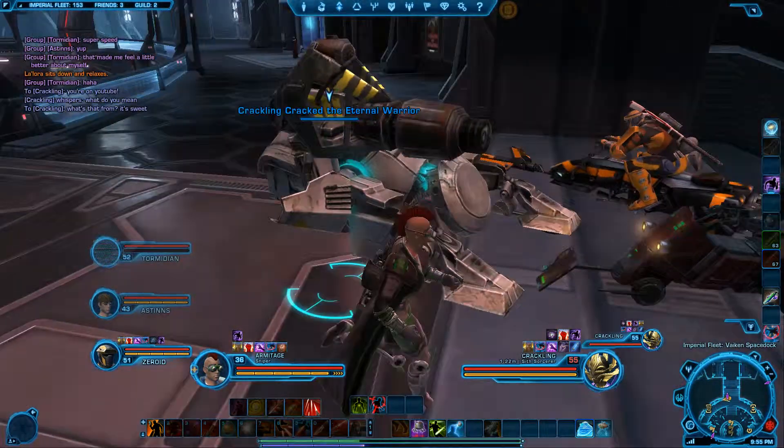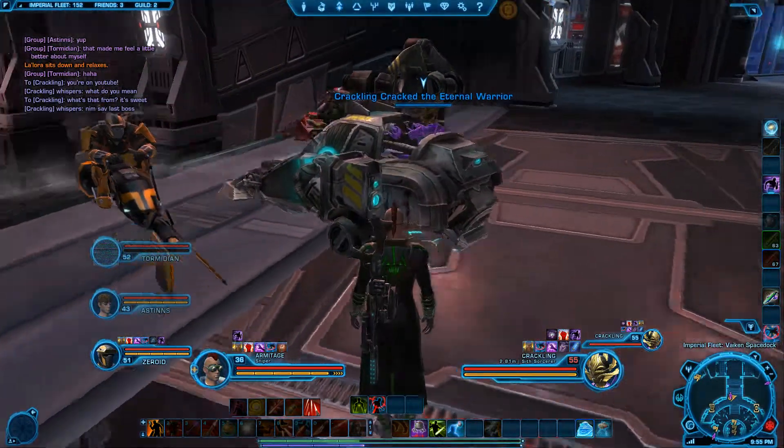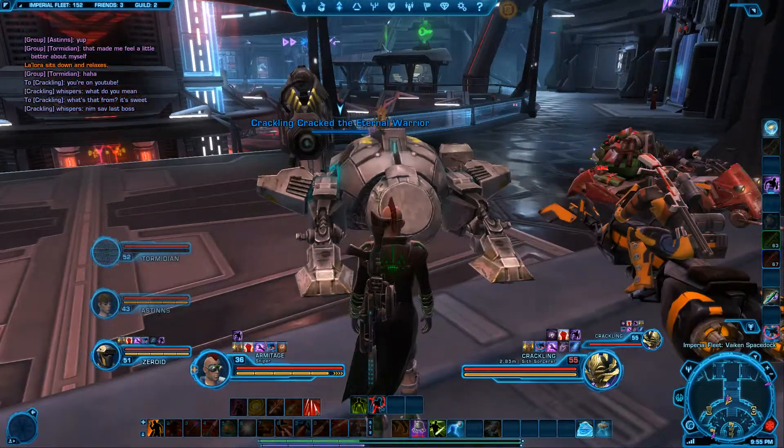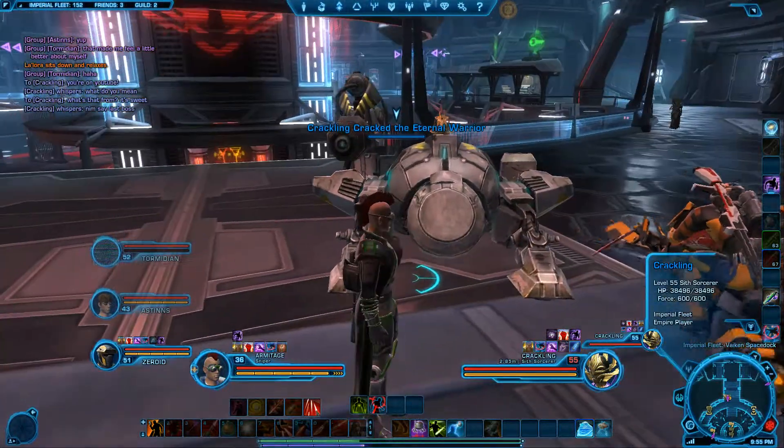Titan 6 Containment Configuration. Nim Sav, last boss. Is that... I don't know what their frickin' abbreviations are. I'm not some kind of raid leader.